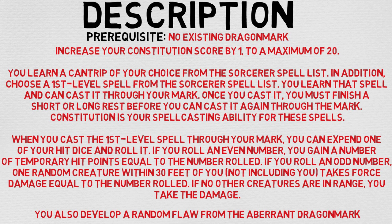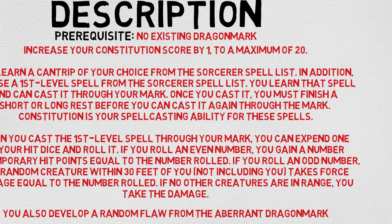So if you've checked out the previous video, there's a lot in common with it. You get the cantrip, you get the first-level spell, it's sorcerer-based, Constitution is your ability modifier — but it's the second part that changed entirely. In the previous edition, you basically sacrifice one of your hit dice and you were able to upcast the first-level spell. I thought that made a lot of sense. I don't quite 100% understand why they decided to go this route, but whatever — all I can really do is report on it.